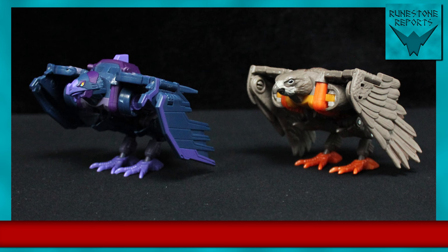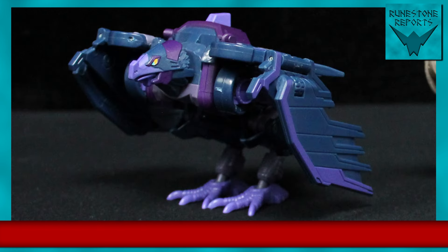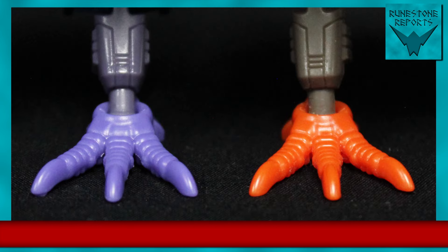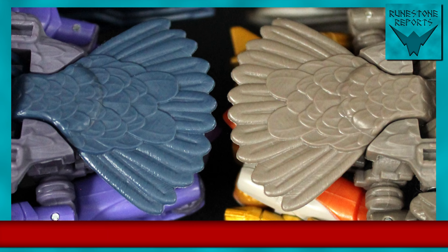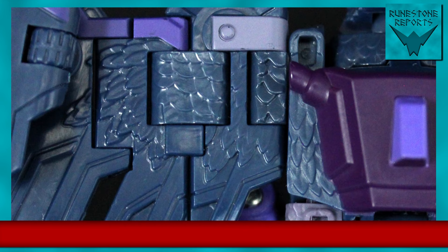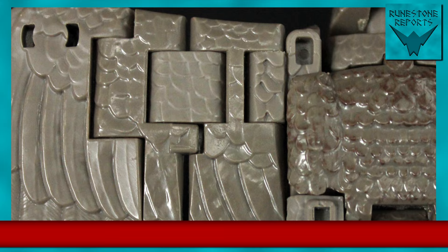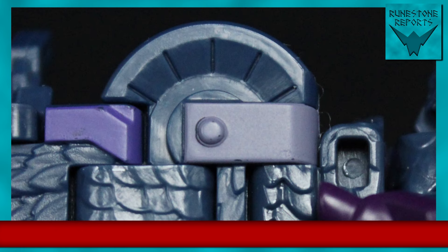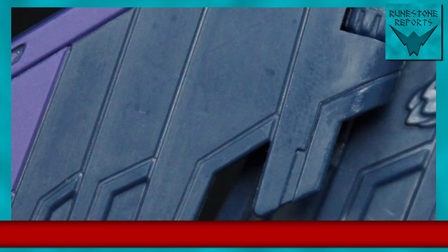Instead of an organic peregrine falcon, Filch transforms into a metallic Corvid — probably because members of the Corvid family are associated with thievery. While the feet and tail feathers certainly look familiar, the back is a blend of newly sculpted feathers with some of Airazor's. Nearly everything else has been replaced with mechanical-looking structures, surface greebling, and panel lining.